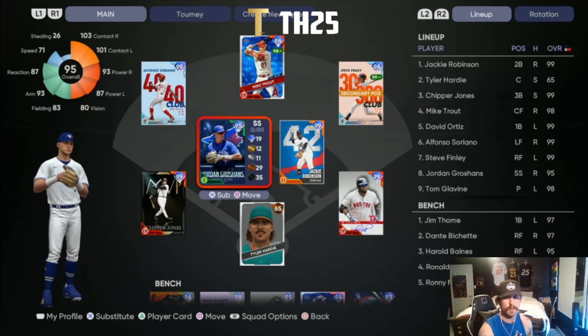Batting eighth, I know we could probably get Trevor Story, but I love this guy's swing and I'm a Jays fan, so Jordan Groshans' swing is absolutely insane. I've really liked using him the past couple of days. We'll think about adding Trevor Story, but I just like everything about him — a bit of a homer call with the Jays fan in me.